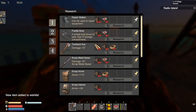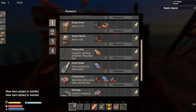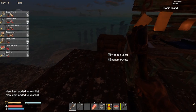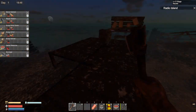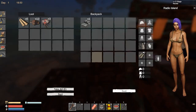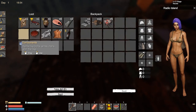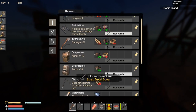Repair station of course, metal spear, scrap armor - let's just research everything we need. Apparently I also need to research medicine and bandages. It is damn night already. Can I make a better spear straight away? Yes I can, I need one component. Let's research the better spear.